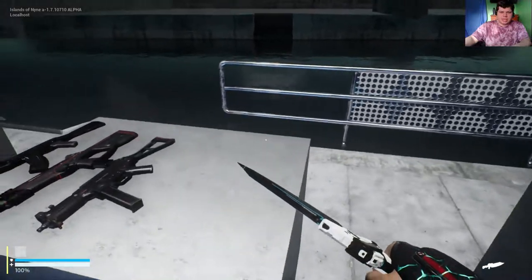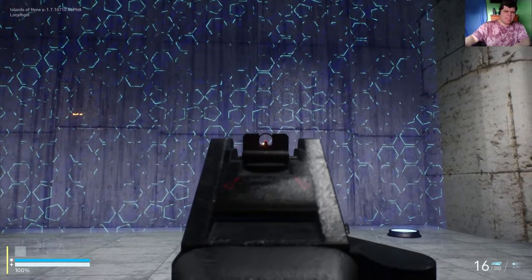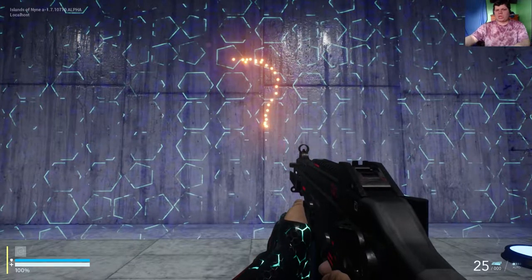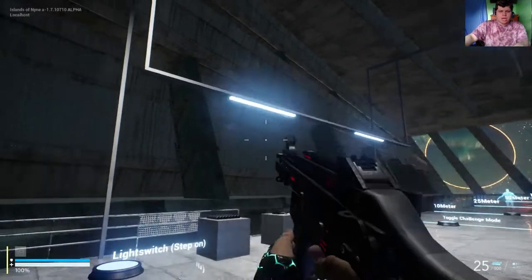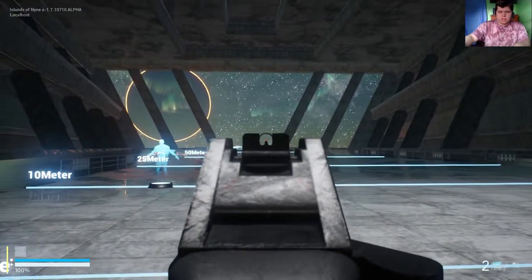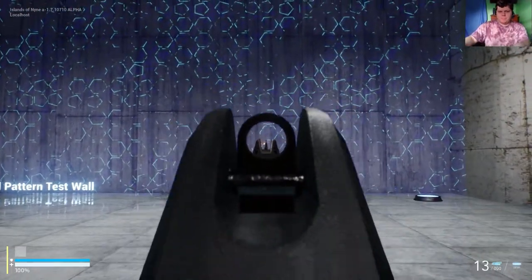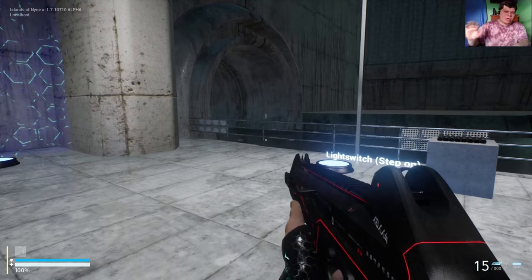Here we have the P45 — I actually really like the recoil on this one. Without controlling it, it makes more of a reverse-seven shape, or like a question mark without as much of a curve. Next up we have the CX4 Storm, which is single fire — I'd consider it this game's version of a G7 Scout or marksman rifle.